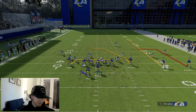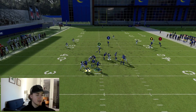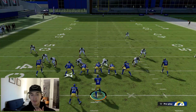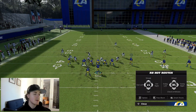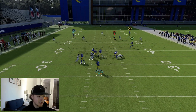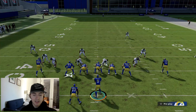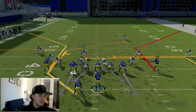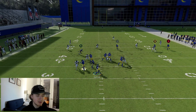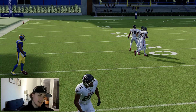Now we're going to get into Dagger — this is probably your main play of the offense. Showing it stock first: you have a drag and a crosser, so there are some different things to throw. There is one weakness to this offense: you actually can't max protect. If you're going against people bringing pressure, you can only block six, and the tight end is not in a position to block. But it can still be solid — here you see the crosser.